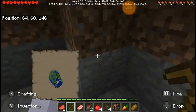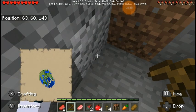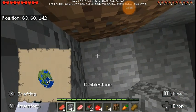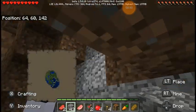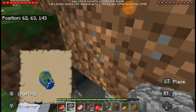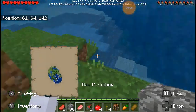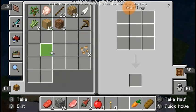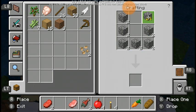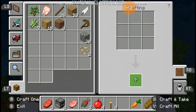That's good enough. We have more cobblestone than we need. Now we're gonna pillar up here. We got 36 — that should be enough. That's definitely gonna be enough for two furnaces and some stone tools. We're gonna craft two furnaces.